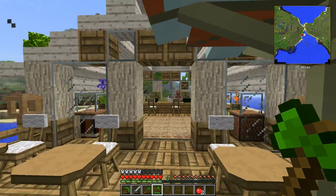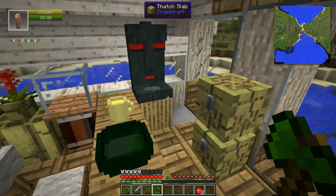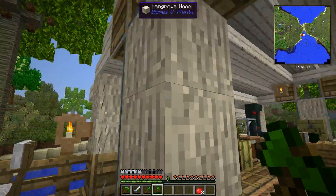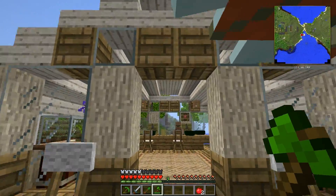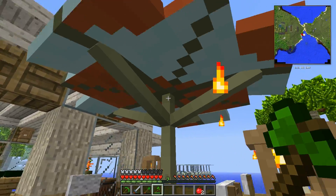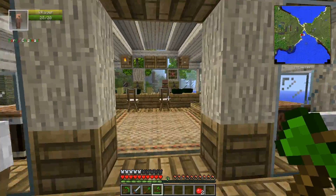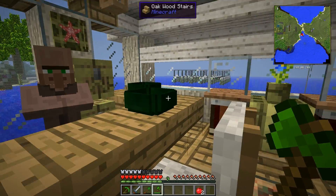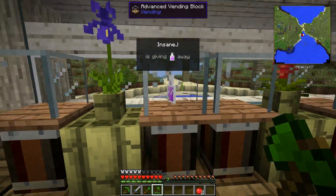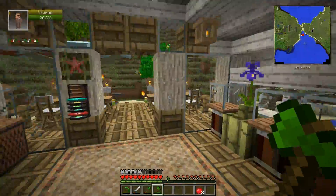The other very active member of the Feed the Beast community is ETH. He is one of the very active members on the Feed the Beast server here, and this is his Club ETH. This is more or less a lot of Tropicraft-style building. You can come here for your cocktails — I think there's piña coladas being sold somewhere.